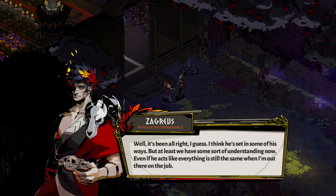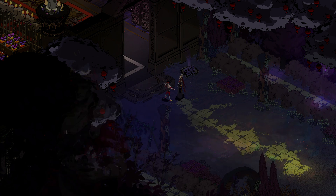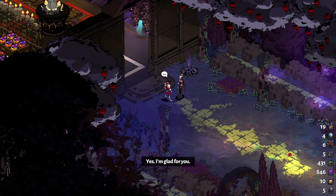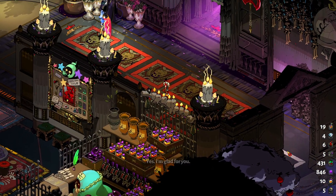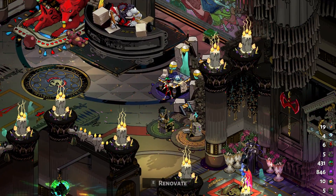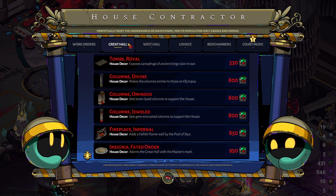Well, it's been alright, I guess. I think he's set in some of his ways, but at least we have some sort of understanding now, even if he acts like everything is still the same when I'm out there on the job. He says it's so you put forth your fullest effort every time — all this is a big adjustment for him as well. Contractor! There you are. Alright.